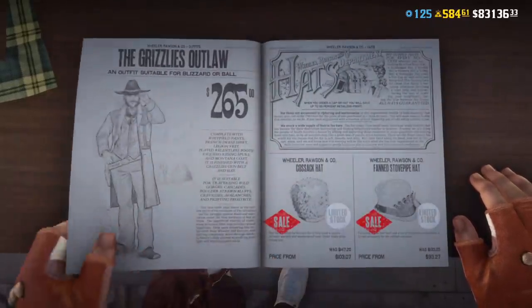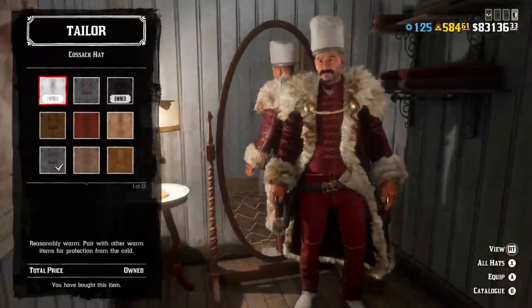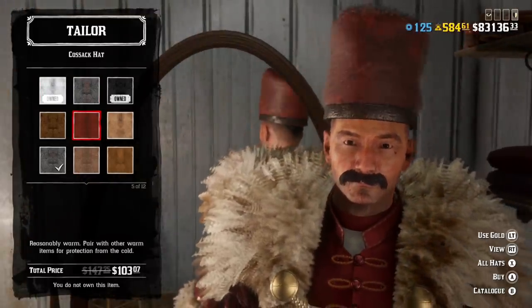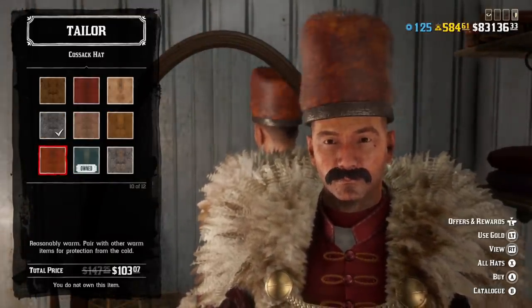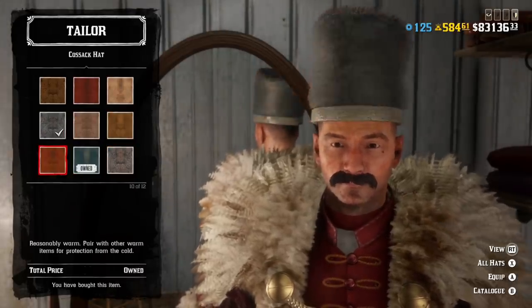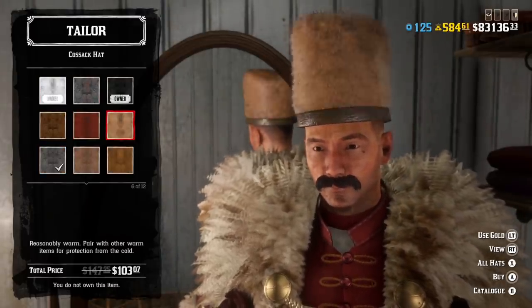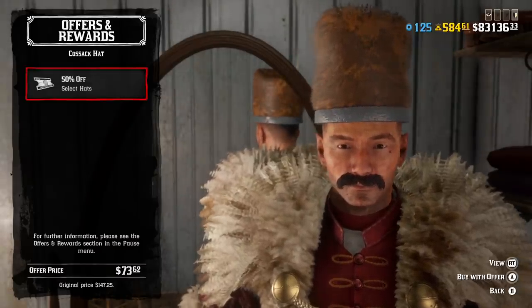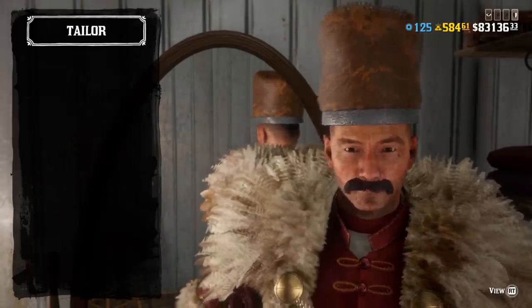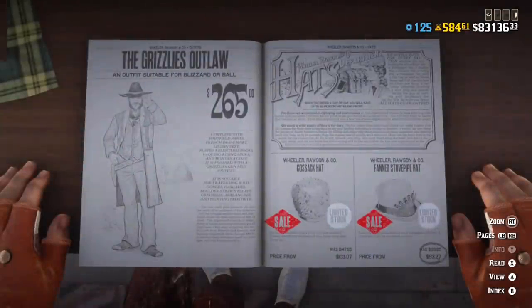A lot of limited offer clothing was added — brought back to the game — including my favorite item. A lot of players were asking me where I got that hat I'm wearing on most of my outfits, and now you can buy it. Cossack's hat is back and you can even buy it with a discount. But what's weird is that most of this limited offer clothing is warm, and Rockstar decided to add it to the game when snow is gone and it's not cold anymore in Red Dead Online. I have an interesting theory why it happened, but first let me briefly tell you about other bonuses and discounts in today's weekly Red Dead Online update.